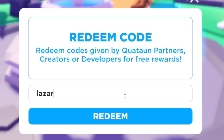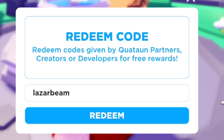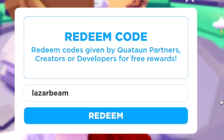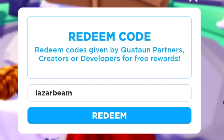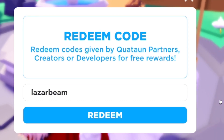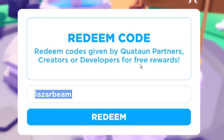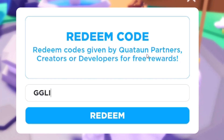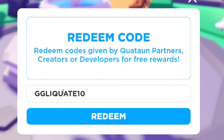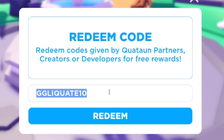Now we have code 'laserbeam' — this one will give you the laser beam booth, which is quite cool. While I'm redeeming these codes, make sure you subscribe with the notification bell on. I'm also trying to hit 1 million subscribers before the end of the year — only 5% of you watching have subscribed, so just click that subscribe button. After laserbeam, we have code 'GGLiqu80e10' — I'll just spell it out: G-G-L-I-Q-U-8-0-E-1-0, all capitals. I recommend using capitals when redeeming these codes.